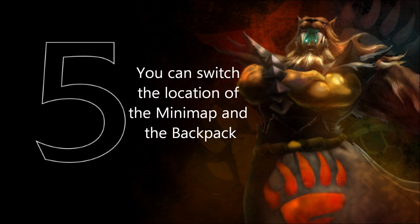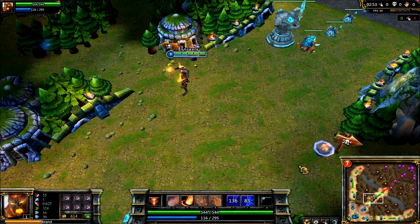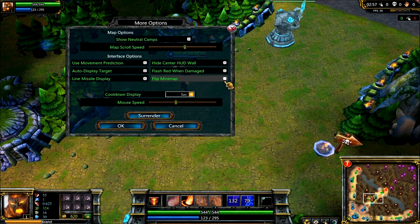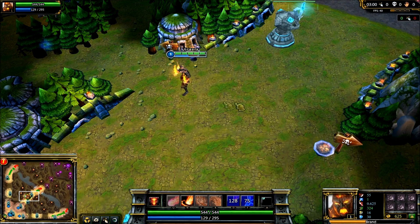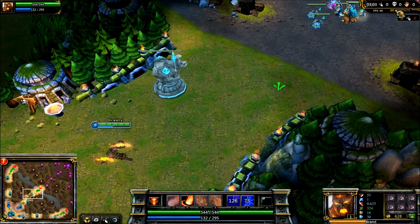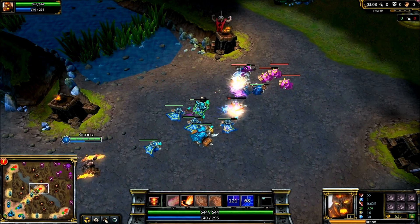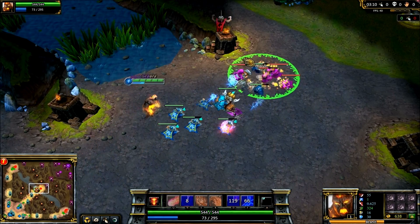The final thing you may not know about Lowell is that you can switch the location of where the mini-map is. To simply do this you go to escape, more options, and then you select flip mini-map. What this will do is put the mini-map on the left-hand side and put your items on the right-hand side. This is useful if you're used to playing Dota or Hon where the map is always located on the left.